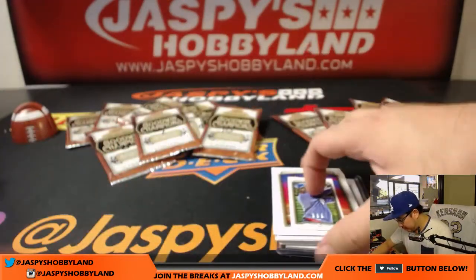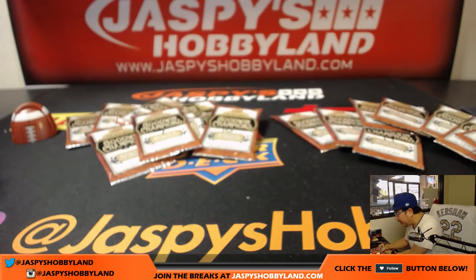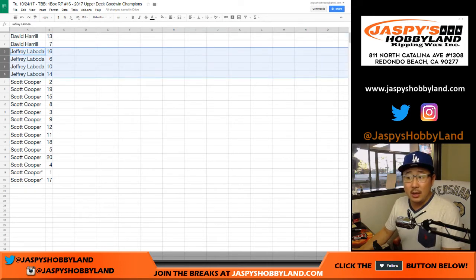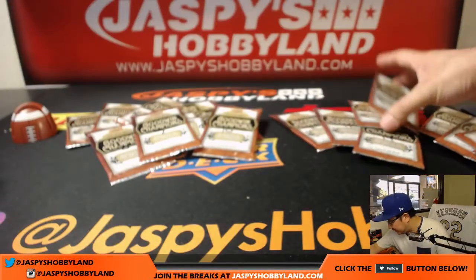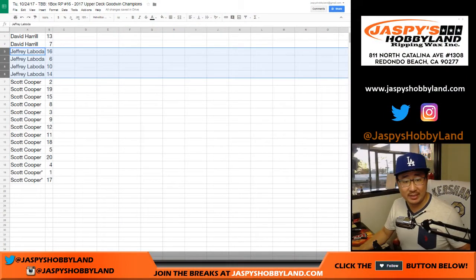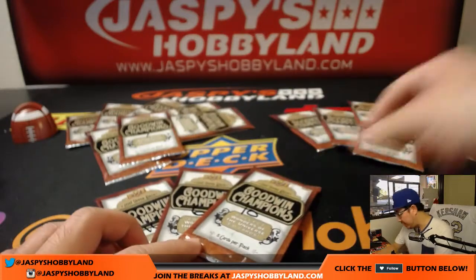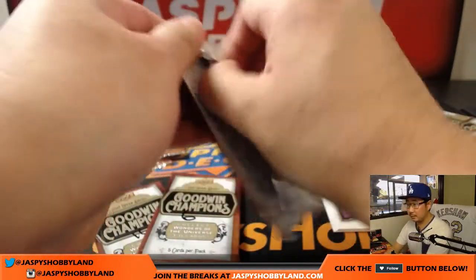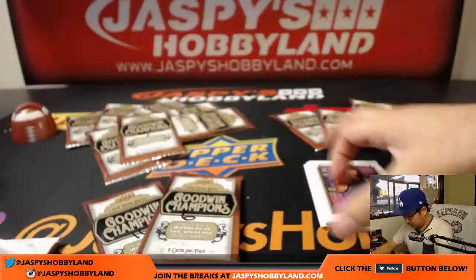There you go, Dave, those are your two packs. Let me write these down — today is the 24th. That was for Big Boys 007, packs 13 and 7, Goodwin Champions number 16. Going in alphabetical order, we've got Jeffrey.